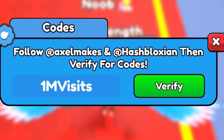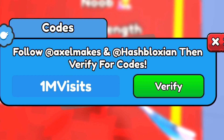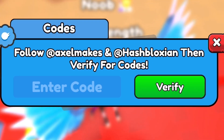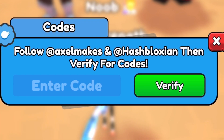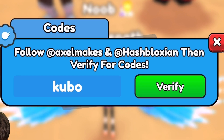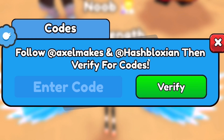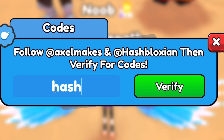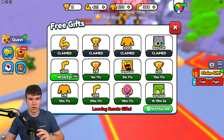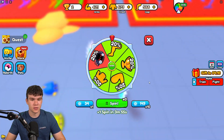Looking back at the Arm Wrestle Simulator codes, we can guess what the next codes might be. Try 'axle' — he's one of the lead developers — it might work sometime soon. Also try 'kubo' and 'hashblocks' to see if those are working. Of course since the game just arrived there won't be too many codes yet, but you can also check rblxcodes.com for even more Strength Simulator codes.